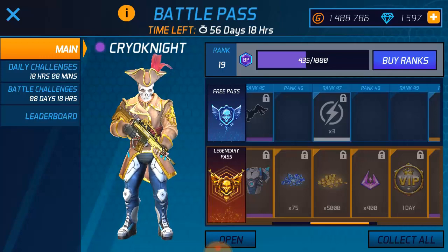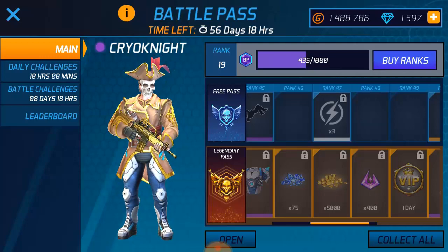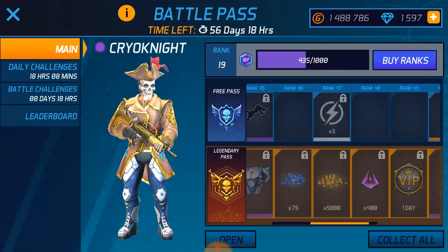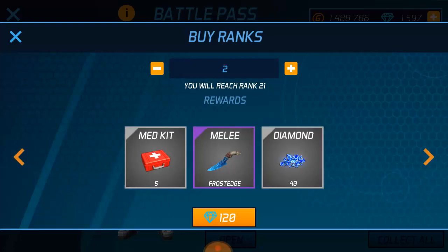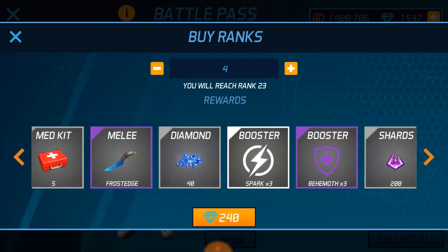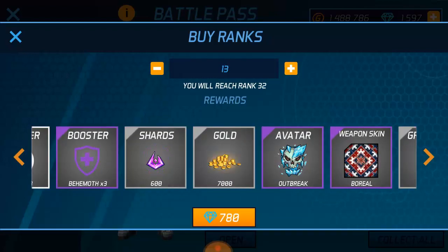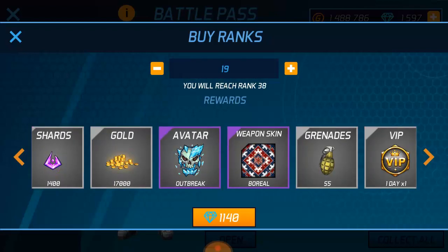I'll show you guys how to boost your rank to the highest rank or rank 20 if you wish. You see this 'buy rank' button over here — just click on it. If you spend 60 diamonds you'll get one rank added. Right now I'm at rank 19, so if I use 60 diamonds I'll get to rank 20. Then rank 21 costs 120 diamonds — you keep adding up. I'm testing because I'm at 19 already, so 31 plus 19 equals 50 straight out.